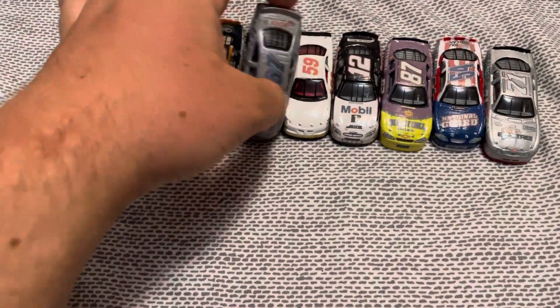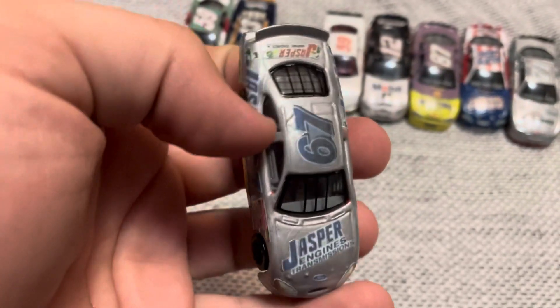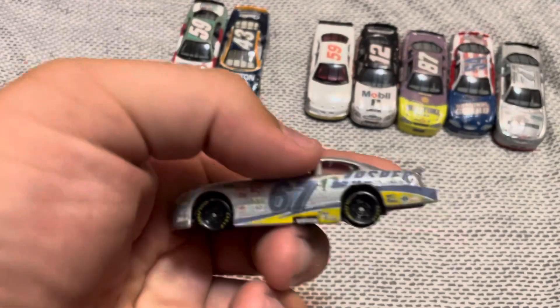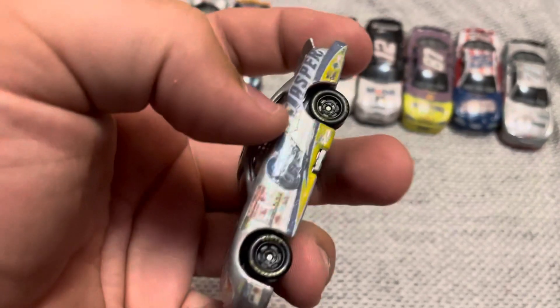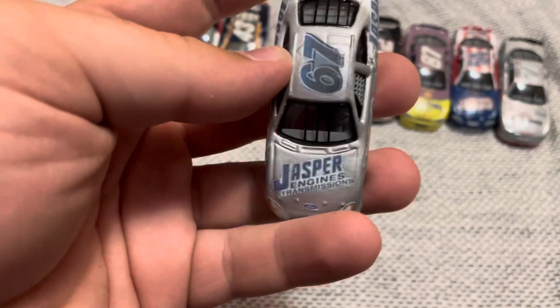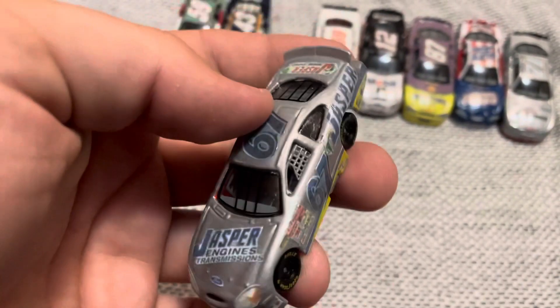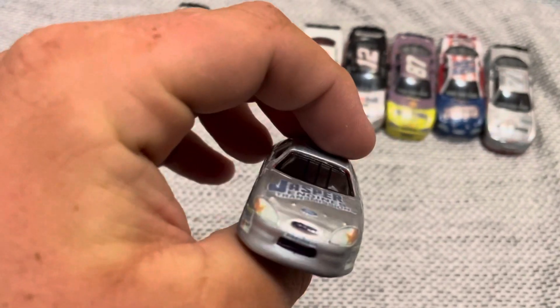Next up is Dave Marcis's Jasper car. I might want to add some silver there to fix it, but yeah — I pretty much just took decals from the Jasper 77, painted the gray to yellow, and had to put silver in some parts. The silver actually looks very nice — really nice for like modeling paint. It's not the best overall, but it's a nice-looking car.